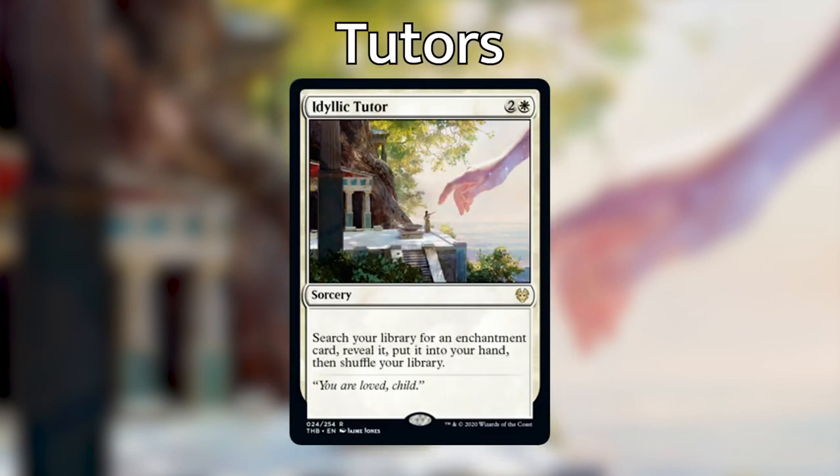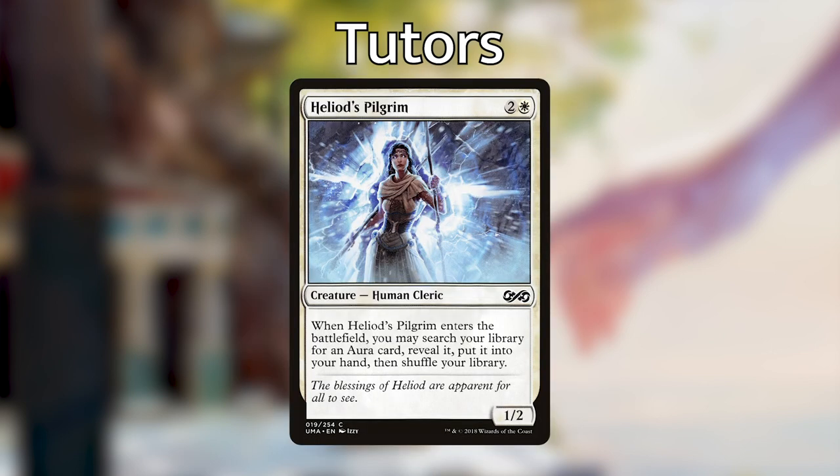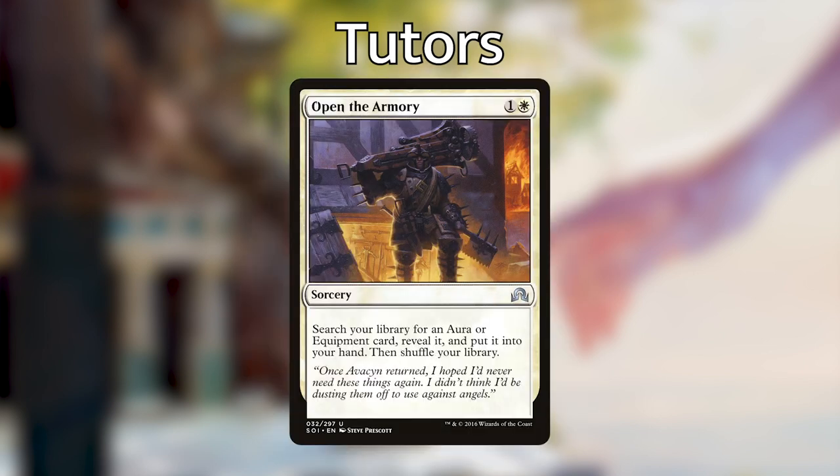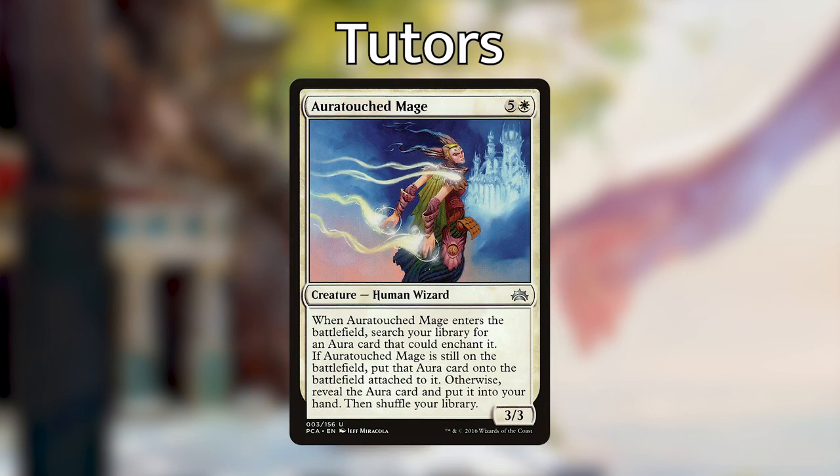With 10 card draw engines in our deck, what are we looking for? We're looking for either tutors to find our combo or our combo pieces directly. The tutors we're running are Idyllic Tutor — for two and a white, we can search our library for an enchantment and put it into our hand. Thankfully this card was just reprinted so it's no longer $30, which makes it a lot more affordable. We're then running Heliod's Pilgrim, which essentially does the same thing. We're then running Plea for Guidance — a little more costly, but it lets us search for up to two enchantments. Open the Armory lets us for one and a white search our library for any equipment or aura and put it into our hand. The next tutor is a creature that costs five and a white — it's Ether-Touched Mage. When it enters the battlefield, we can search our library for an aura that could enchant it.